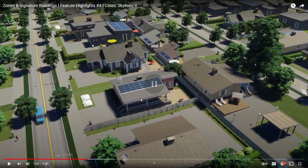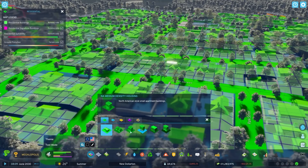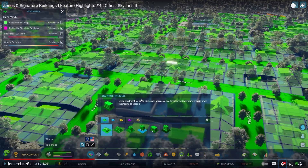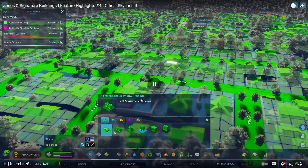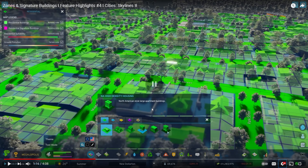The places and spaces where citizens relax with friends, raise families, and rest their heads. There are now six residential zone types! Let me unravel this. You've got North American style houses, North American style row houses, North American style small apartment buildings, North American style apartment with commercial space at the bottom — no way! You can have mixed zoning with stores and residential apartments above. Large apartment buildings with small affordable apartments provide low rents but lower tax income.